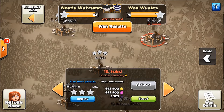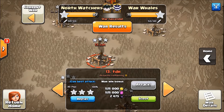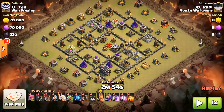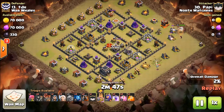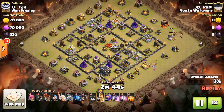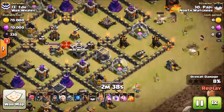Bonus — remember that guy TDH we were just talking about? Well, yours truly — Pappy is my secondary account and it is in North Watchers — I had the honor to hit TDH's base. I did not hit it with a TDH attack; I hit it with a queen walk LaLoon. Rice helped me out with the planning on this base. It's all about getting the queen to go where I want her, and I'm trying to get her into this box.